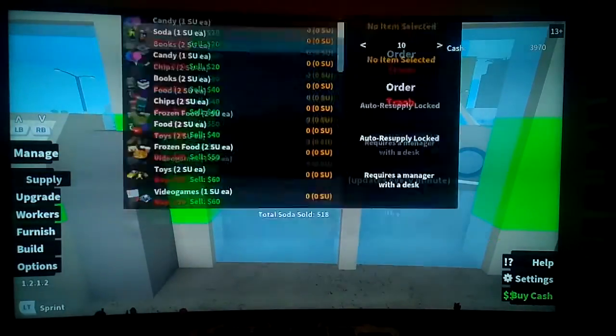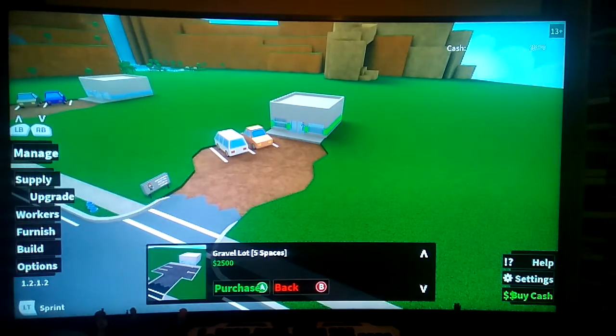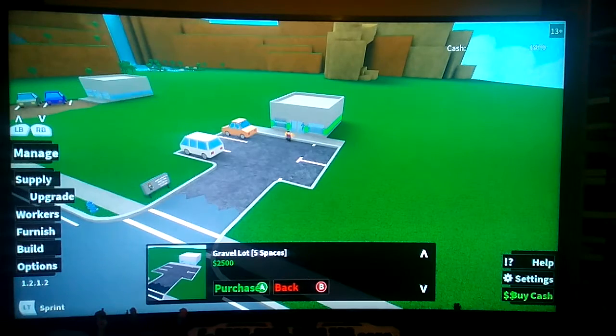Now we're going to upgrade the car park, which is the middle one on this. It zooms you out above your place like this. You've got one for a grand — that's the same car park you've already got, what you start with. You want to buy the 2500 one. That's the one I'm buying in this tutorial. Now I can have five cars on my car park instead of two.